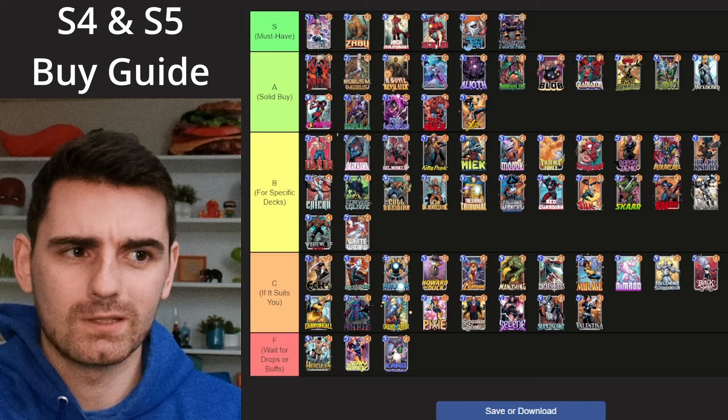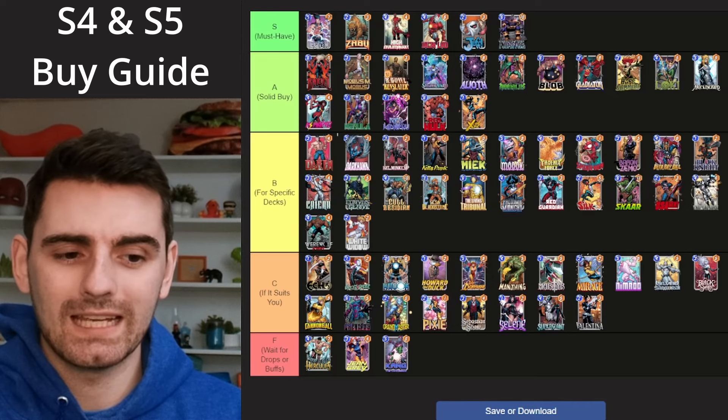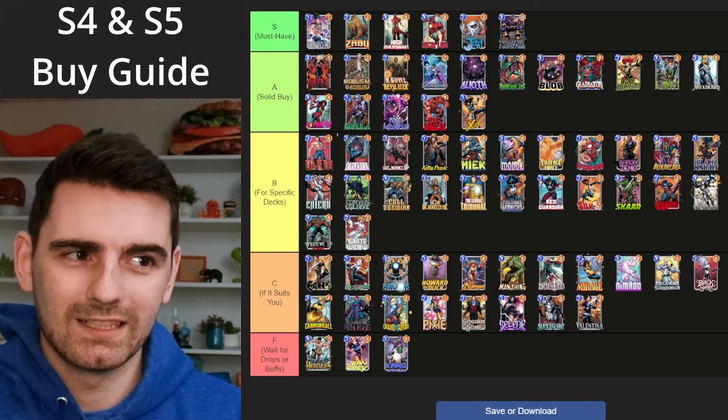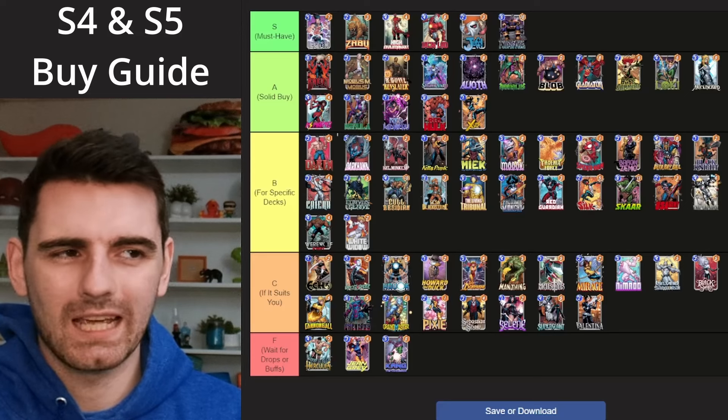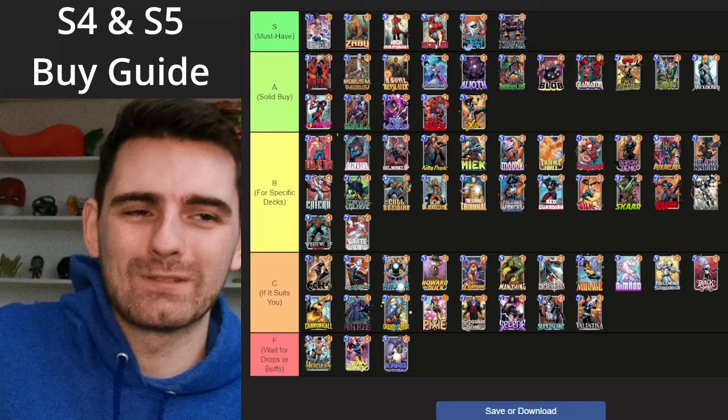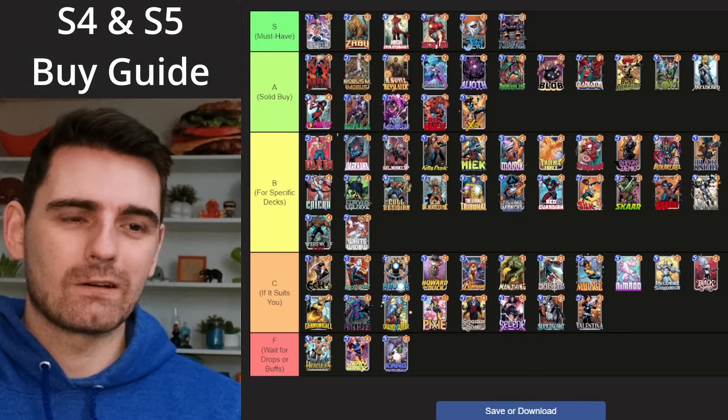So to summarize the new cards: Baron Zemo to B tier, Red Hulk — the only one I'm putting in A tier — US Agent, Red Guardian, and White Widow all going to B tier, and Valentina getting the low score of the month in C tier. US Agent has arguments for C tier but he did get buffed about halfway through the season, which helped him move up to B tier for me.